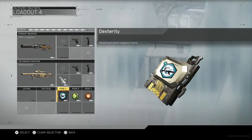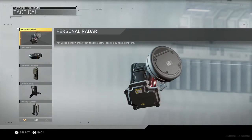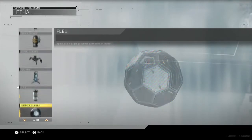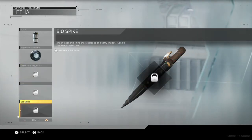No Lethals, no Tacticals, but you can switch it up. You can put maybe a trophy system down so you just don't get grenaded. For Lethals, you could put down anything - Cluster Grenades, Exploding Drone, C4. There's a throwing knife somewhere in there as well.